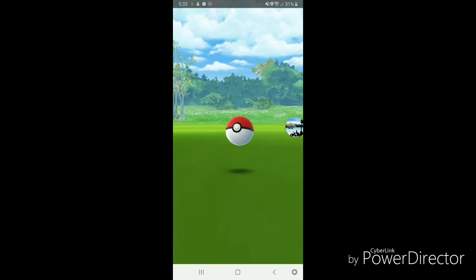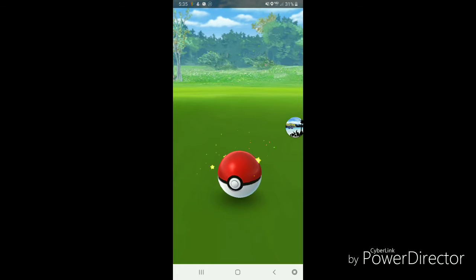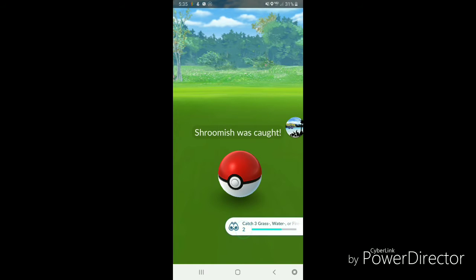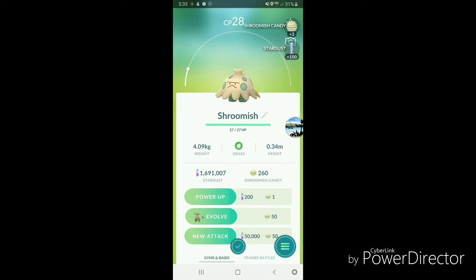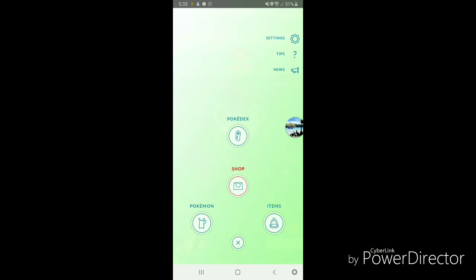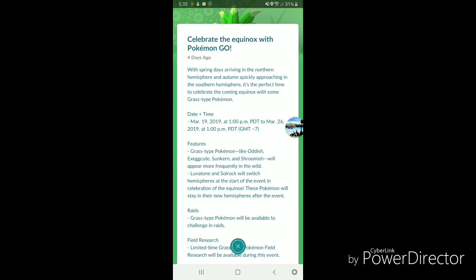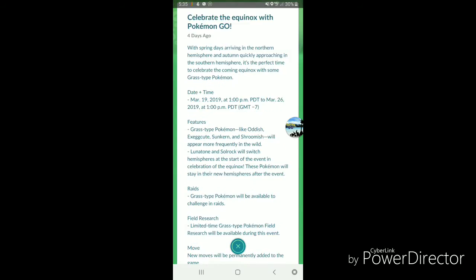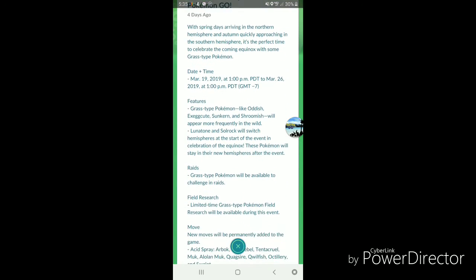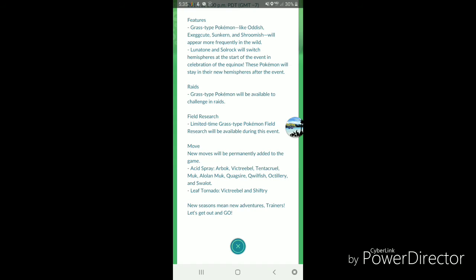I'm going to put the research quests on screen showing which ones we've been able to discover so far. It's Evolve 5 Grass Pokemon for a Venusaur, Evolve 2 Grass Pokemon for a Tangela, and Catch 10 Grass Pokemon for 1,000 Stardust. The event started at 1pm today and goes all the way until the 26th, so we have seven days — 1pm Pacific Standard Time. We have seven days for this equinox, spring equinox. We have grass research and some new moves coming to the game too.